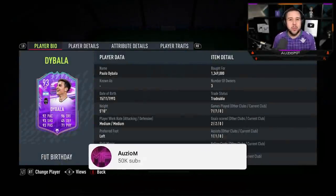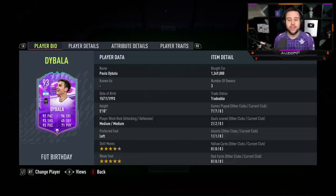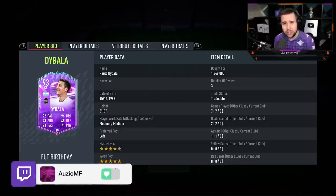What's going on guys, Ozzy here, welcome back to a brand new video. Today we have got another football birthday card to review and it is going to be Dybala, a player that's going for a crazy amount of coins, but a player that's got a 5-star weak foot.